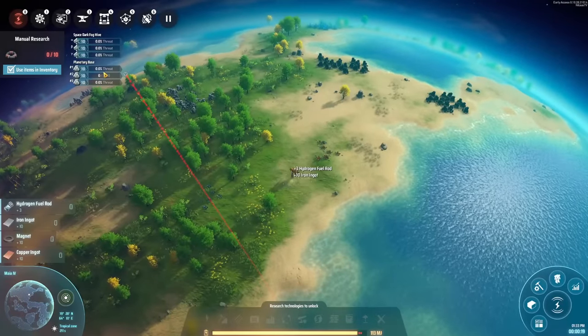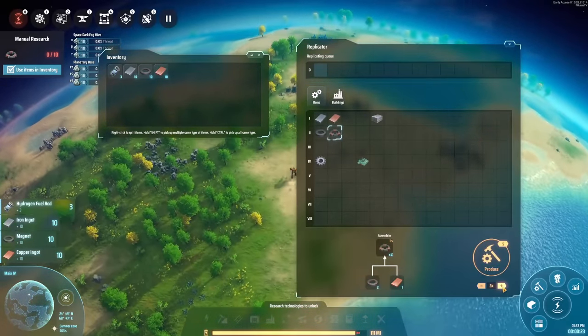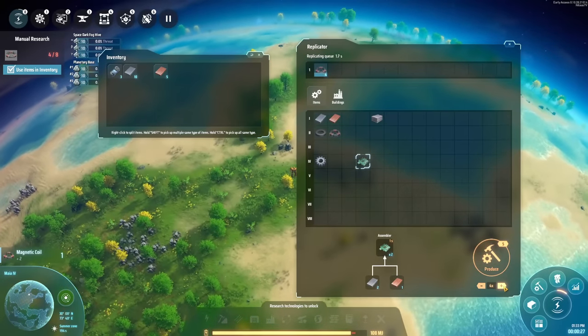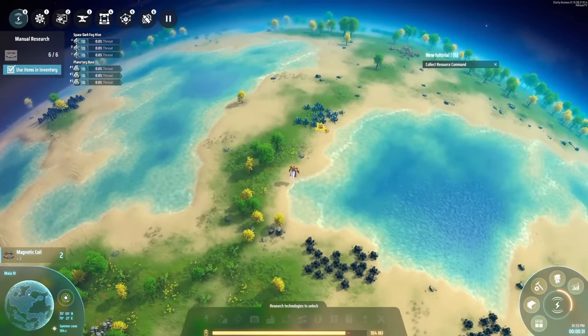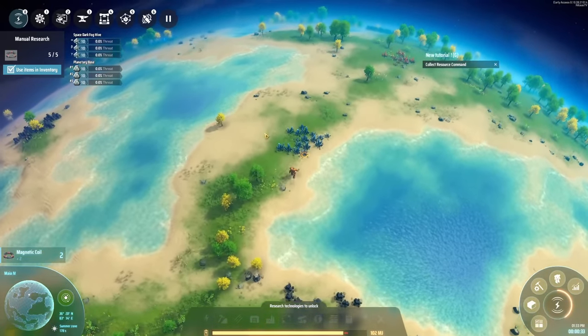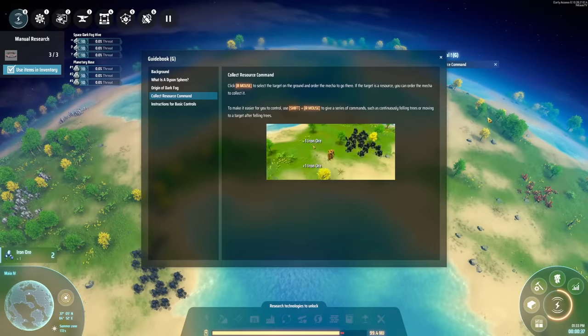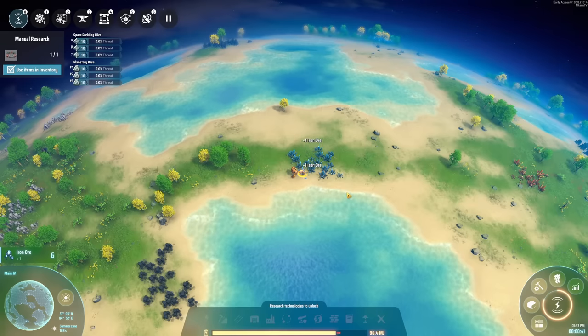The first attack is coming in. They are going to be generating some threat now. I basically want five of each of these — might as well just prepare them. We're just going to start mining here. As soon as we get this, we have our iron and our copper location — those are the places we need. I don't really need the tutorial, I think I know what I'm doing.